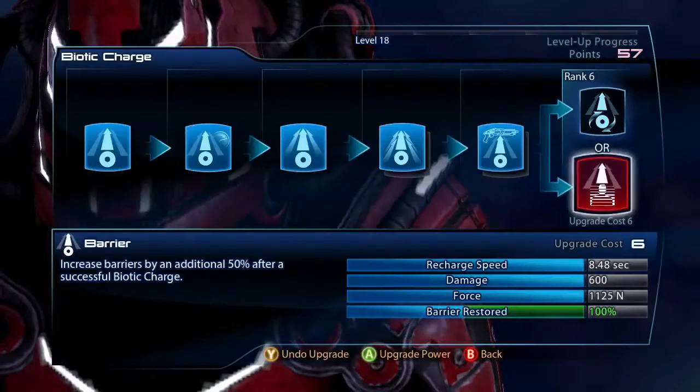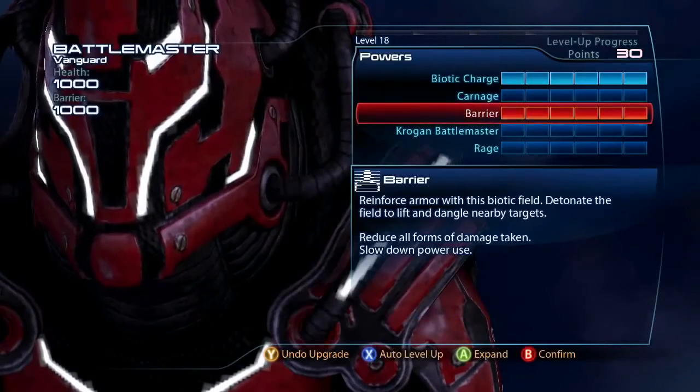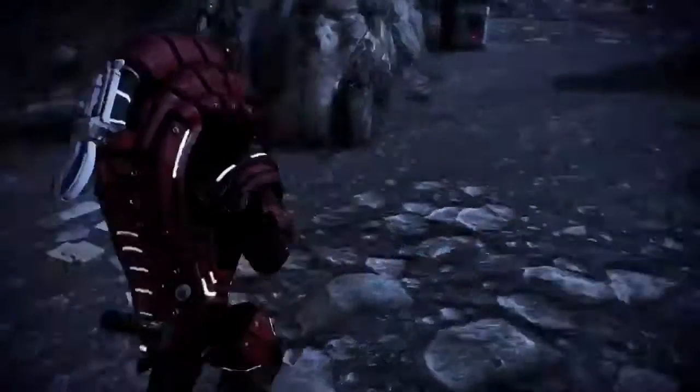The new Krogan Battlemaster is the ultimate tank — he's beefier than the existing Krogans. He brings all the things that a standard Vanguard will have like Biotic Charge and Barrier, but he's a Krogan at heart. So he can Biotic Charge in there, roar, Krogan Rage, Krogan Smash, Headbutt — do all those fun things that a Krogan can do. But now you have the Biotic Charge ability which covers ground very quickly.